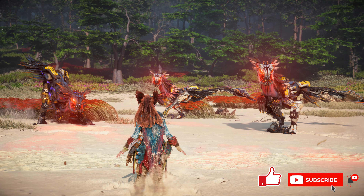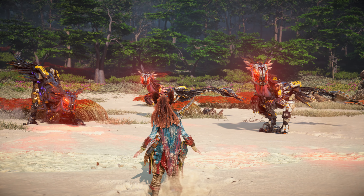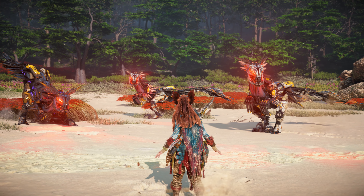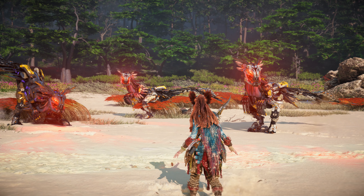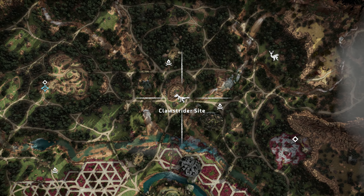Let's get started with the Clawstrider's locations on the map. There are a total of 10 sites on the map. In the interest of keeping this video under the length of a feature-length film, I will only be reviewing the marked machine sites, starting with the regular variants. The first site is located directly north of the Utaru Capital Plainsong.